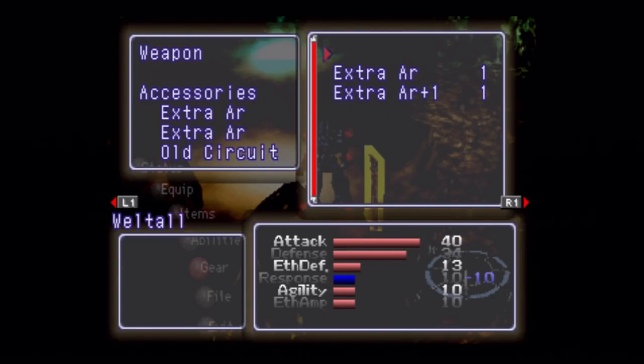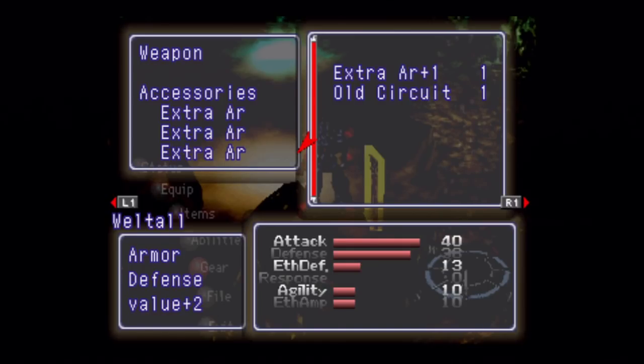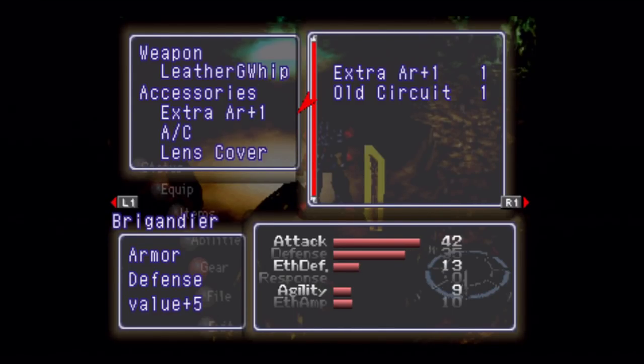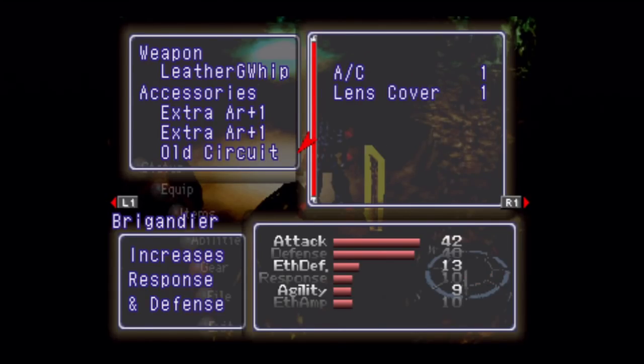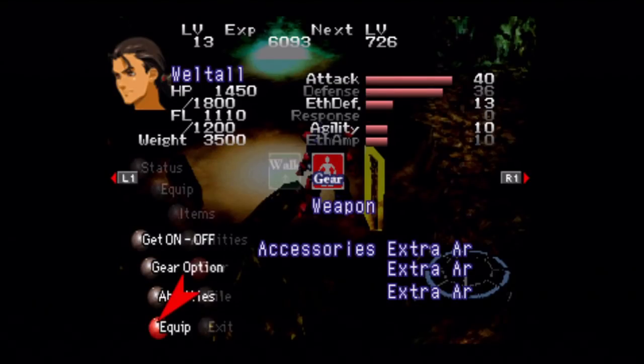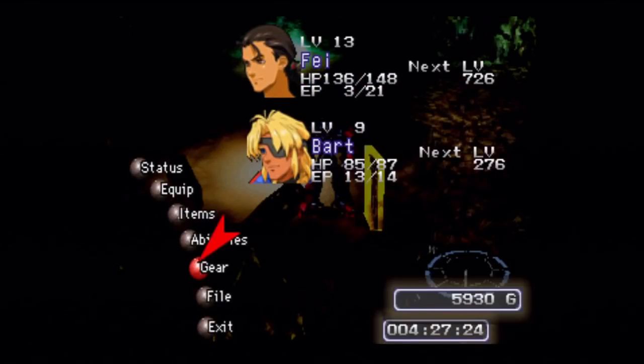For Veltal, let's give him some extra armor to boost his defense a little bit, although I'm not going to use him right away. For Brigandier, let's give him the extra armor plus one — a little stronger than the regular extra armor — and I want to give him the old circuit to boost his response stat. The way response works is it boosts your accuracy equal to the response — so 10% in this case — and it boosts your physical evasion by half of your response stat. That's pretty nice.